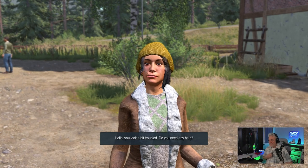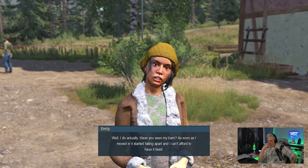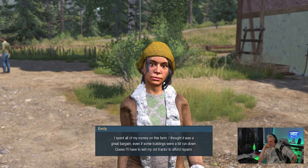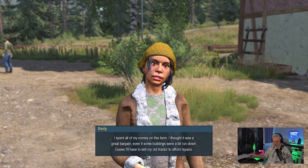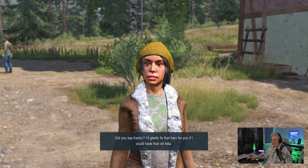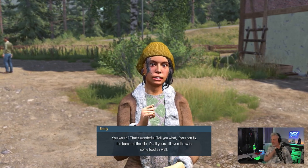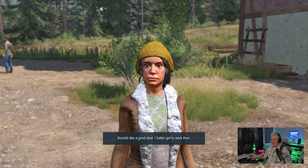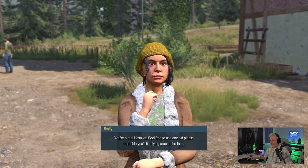'You look a bit troubled — do you need any help?' 'Well I do actually. Have you seen my barn? As soon as I moved in it started falling apart and I can't afford to have it fixed. I spent all my money on this farm — I thought it was a great bargain even if some buildings were a bit run down. Guess I'll have to sell my old tractor to afford repairs.' 'Did you say tractor? I'd gladly fix that barn for you if I could have that old fella.' 'If you can fix the barn and the silo it's all yours — I'll even throw in some food. Feel free to use any old planks or rubble you find lying around the farm.'